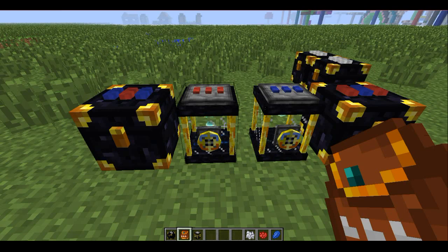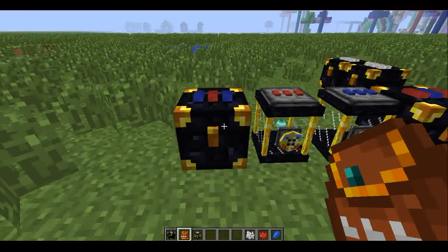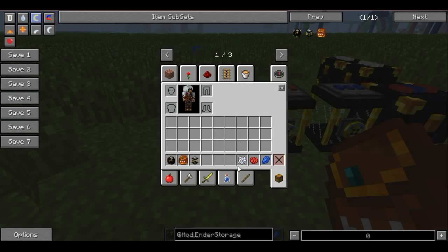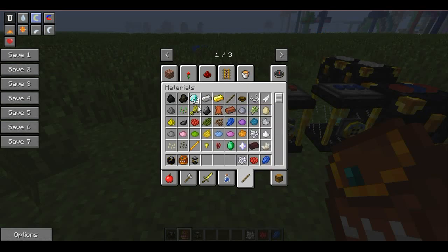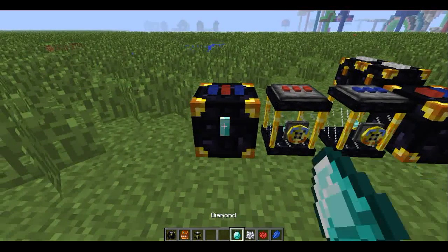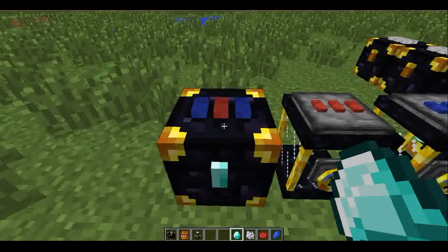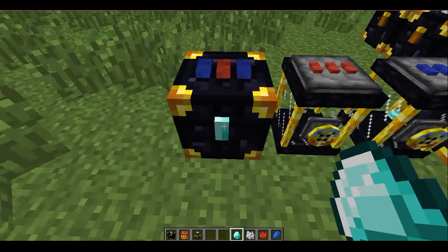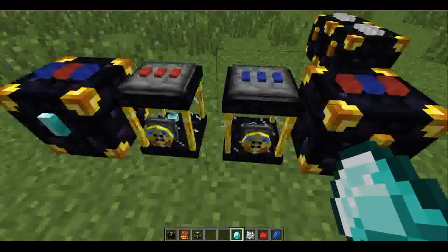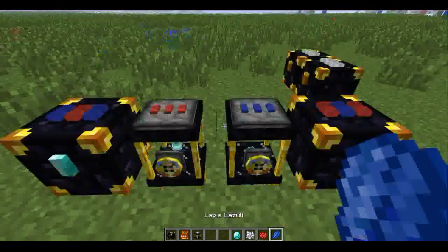But say you're playing on a server — anybody with the same colors as you can access your chest. So you can take a diamond, and if you right-click on this it becomes a private chest. So only anyone with the color that's been privated like this can open it. So if I change the colors on this one...